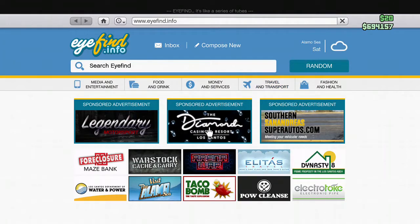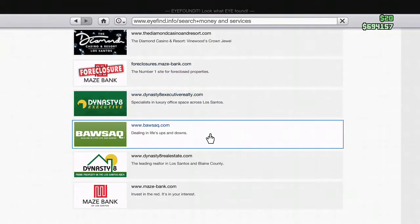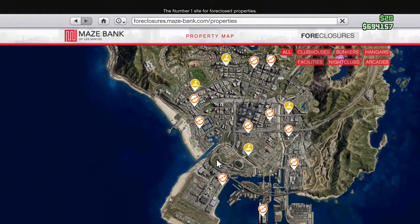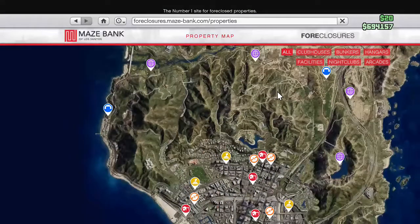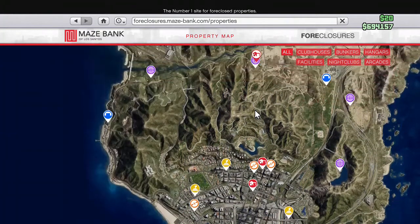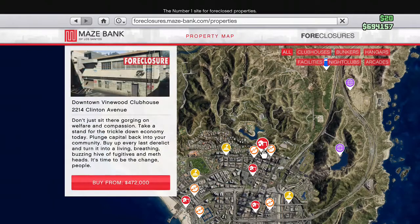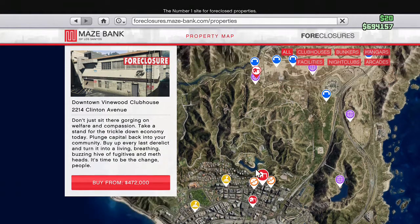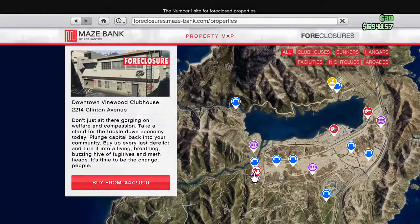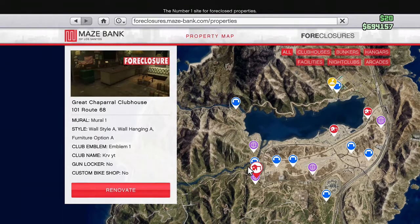Getting the Motorcycle Club only costs 200,000, so basically two or three top-range vehicle exports can get you there. To summarize: you want to do VIP work first, then get the CEO office, then get the vehicle warehouse, and then get the cocaine lockup or Motorcycle Club — and then run both the vehicle warehouse and the cocaine lockup together.